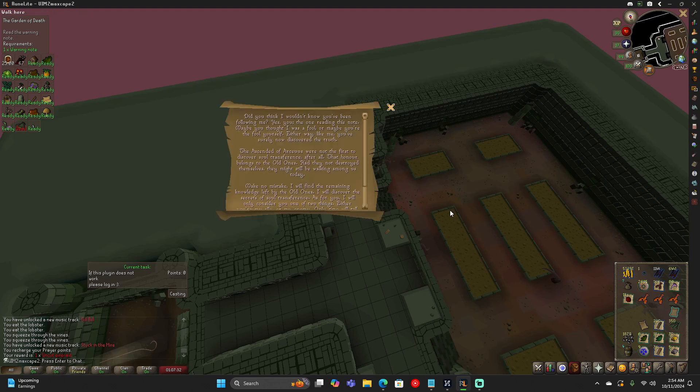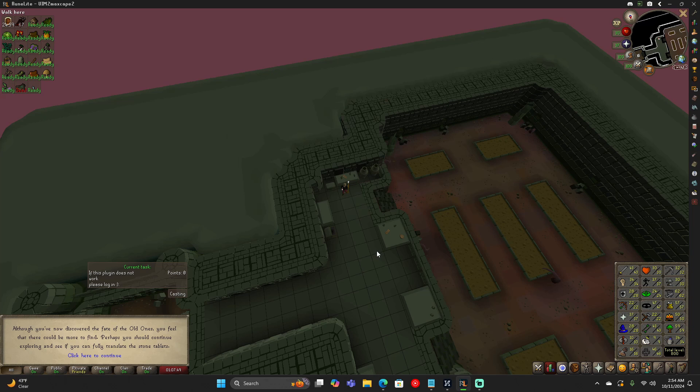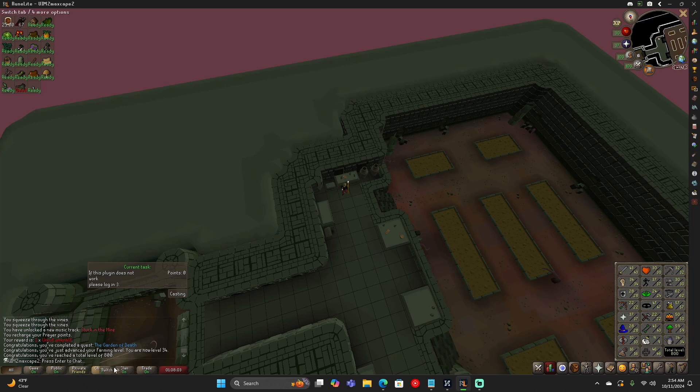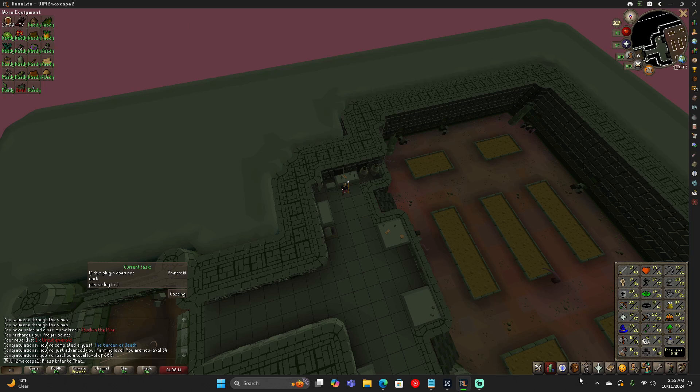I have to finish Garden of Death quest: 10,000 farming experience, gets us to 34 from I think we were 27 or 28. We also get one quest point. While you've discovered the fate of the old ones, you feel there could be more to find — perhaps you should continue exploring and see if you can fully translate the stone tablets. We hit 800 total level! So we can go do the Tithe Farm now since we're 34. That'd be a good way to also get the seed box, and I think you can get an herb bag from there.